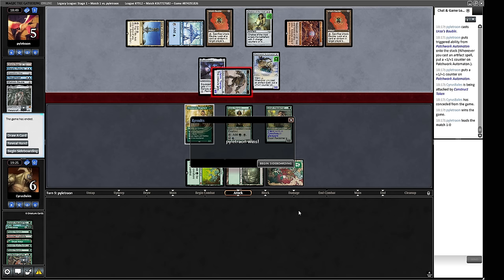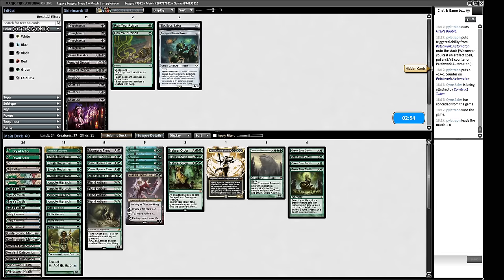It didn't quite come together — even though we had the nice hate piece in Collector Ouphe, we just couldn't beat their creature because we don't really have the removal to do that.